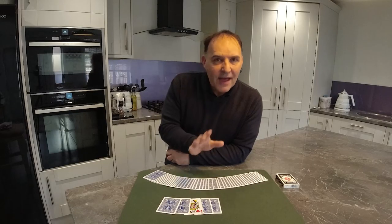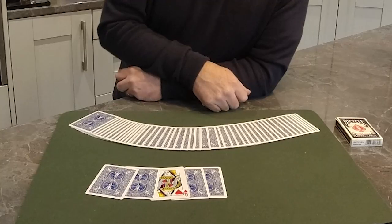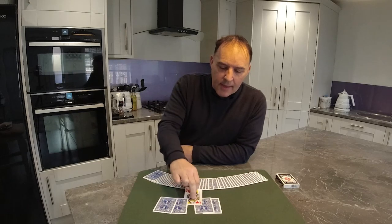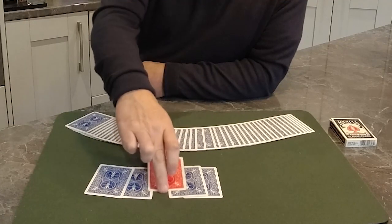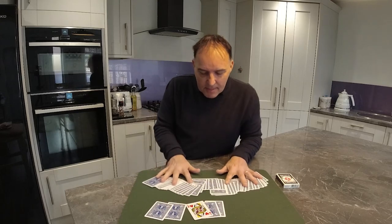The amazing thing is that one card and one card only has mimicked our imaginary queen by flipping face up in the center. And that, you would think, is magic. But no, that's not magic. The real magic is the fact that I knew that that would be the card way before we started. How did I know? Because the queen is the only one with a red back. And that is real magic. You are welcome to examine everything.